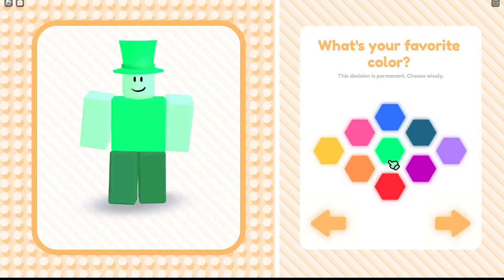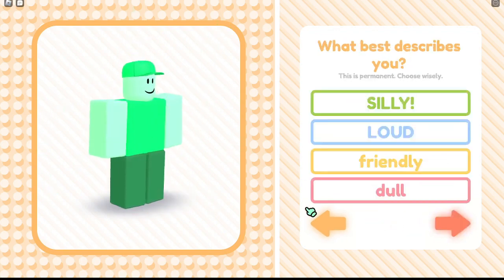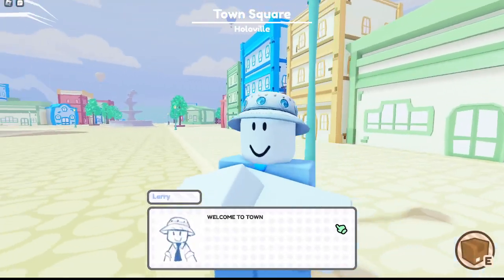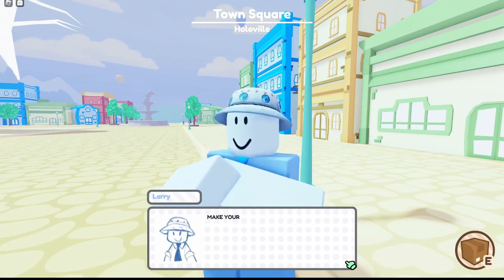I'm going to choose straight in the middle, green. I'll just choose this — what I have — friendly of course. And we complete that. Obviously at the beginning you get a cutscene and you can just skip it.